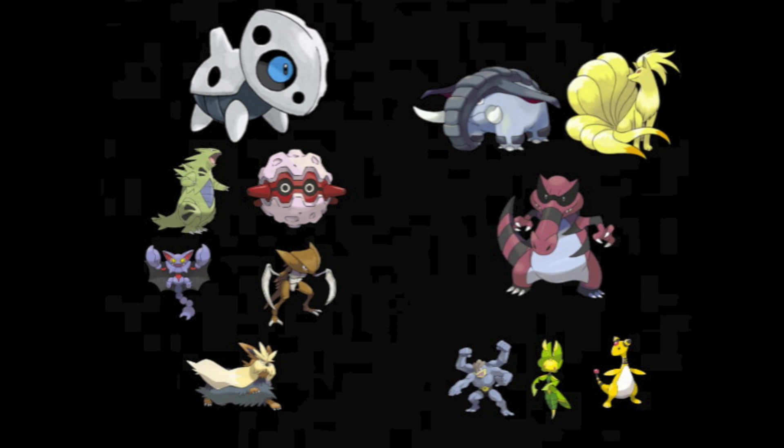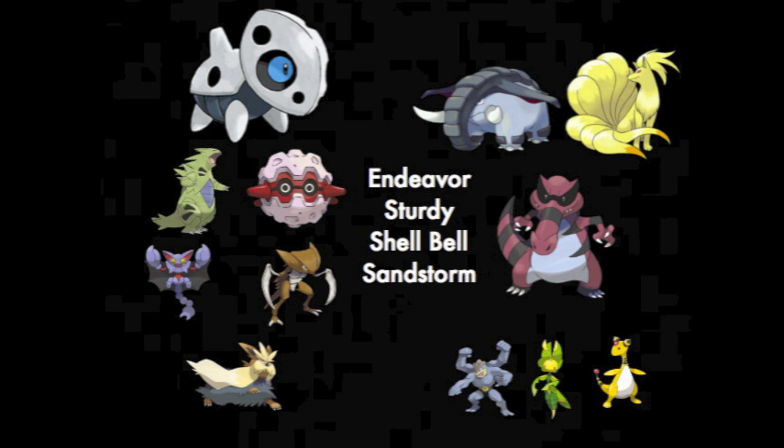If you're already familiar with the Aeron, click on the box to skip the actual demonstration. Aeron works with Endeavor, Sturdy, Shell Bell, and Sandstorm. The opponent hits Aeron down to 1 HP, then Aeron uses Endeavor, knocking the opponent down to 1 HP as well. Shell Bell heals one-eighth of the damage dealt to the opponent — easily enough to fully heal Aeron. The Sandstorm then deals with the remaining 1 HP. The enemy faints, Aeron comes out completely unscathed, and the process repeats.